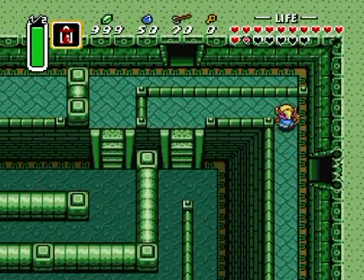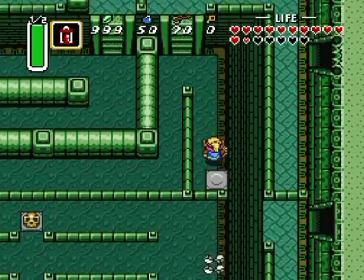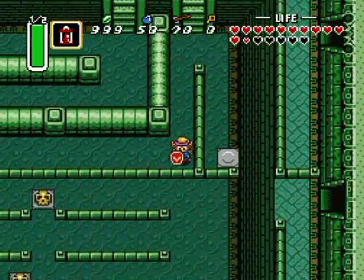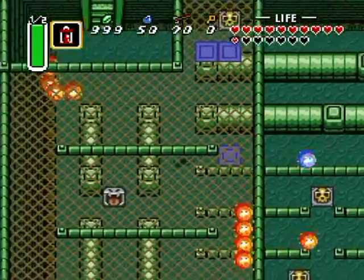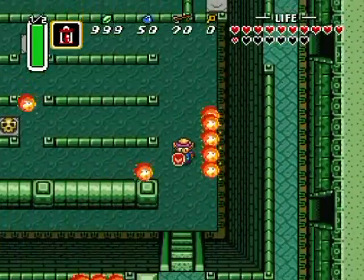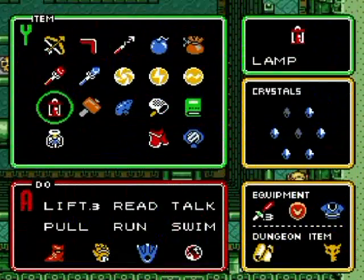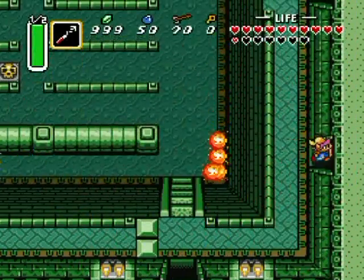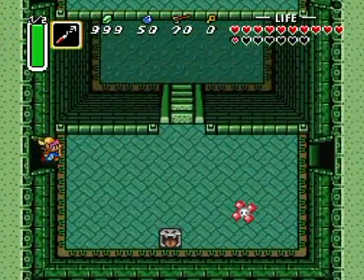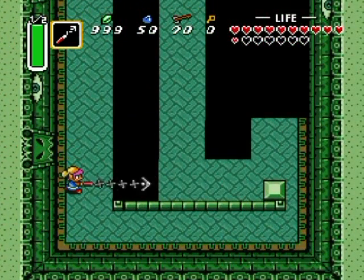Is it just a shortcut key? Because I know there's some dungeons where all the keys aren't necessary. Yeah, I think that was just a shortcut key because you've got to go back over to here. Remember, this room that you needed the hookshot for - I guess it's a boost combo-ish thing. Let's do it again.